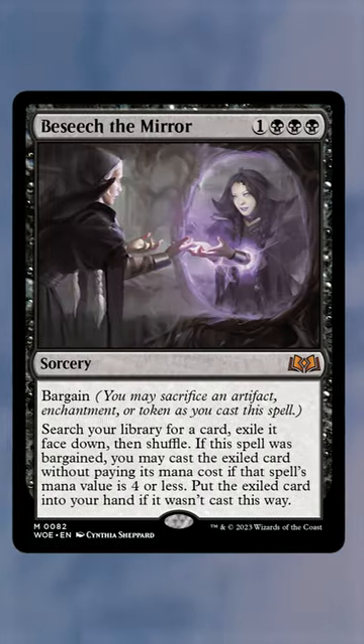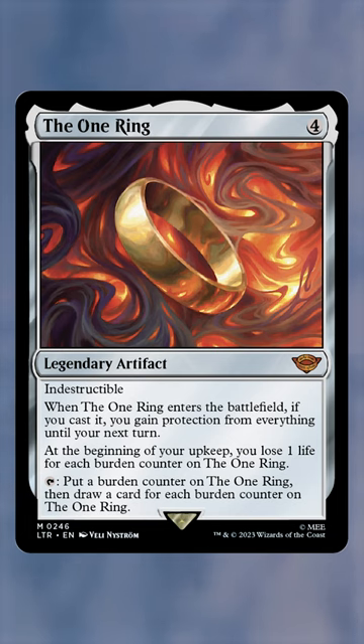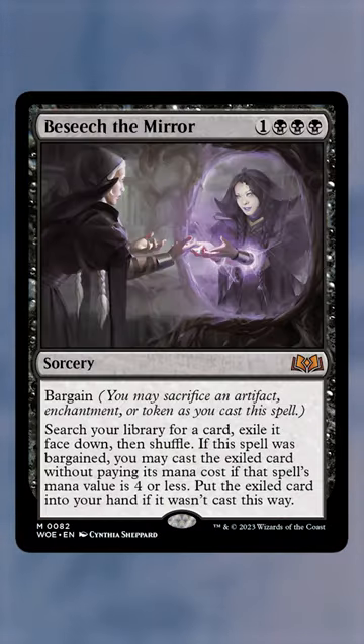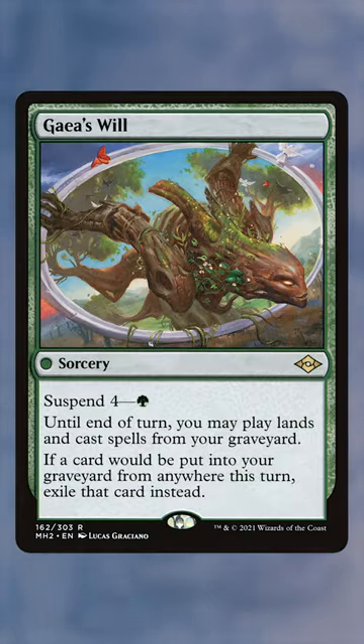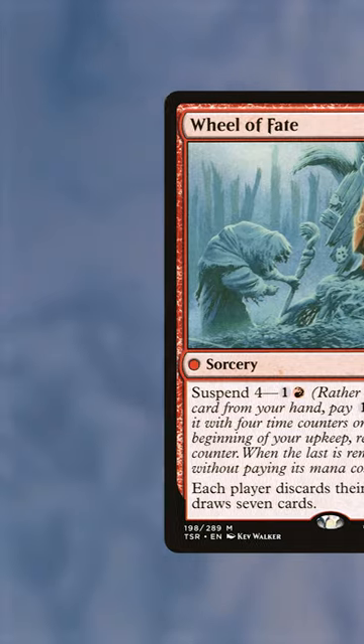After that, we have Beseech the Mirror. This card lets us fetch up any card from our library and also cast it if its mana value is four or less. We can grab the One Ring or enchantments like Rhystic Study or Necropotence. The real power comes from casting cards without mana values — fetching up something like Gaea's Will, Profane Tutor, or Wheel of Fate can quickly spell game over for your opponents.